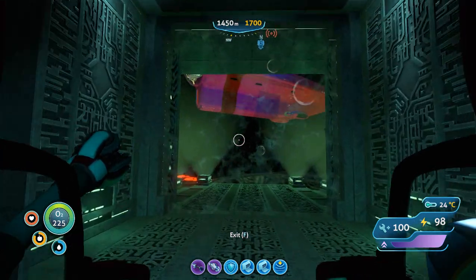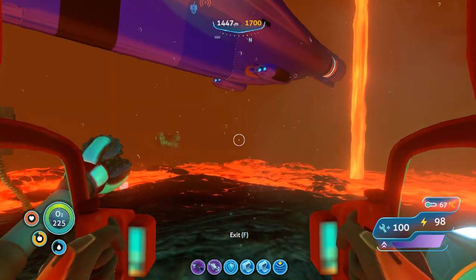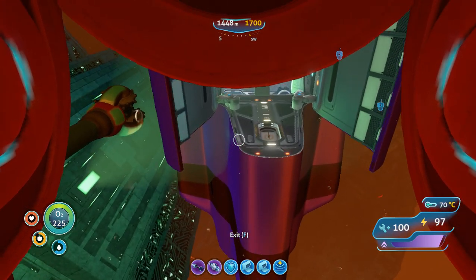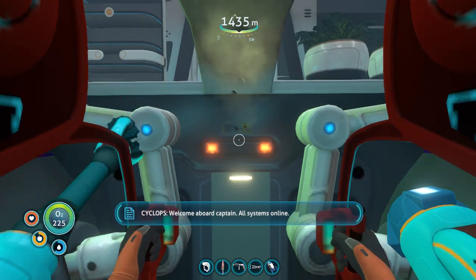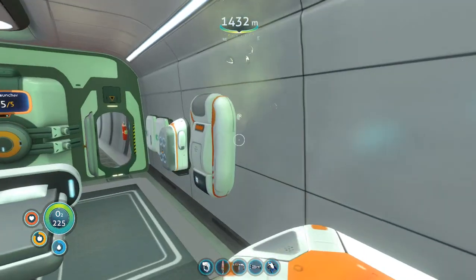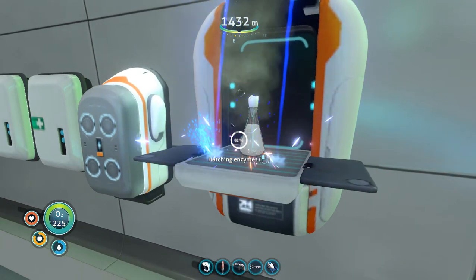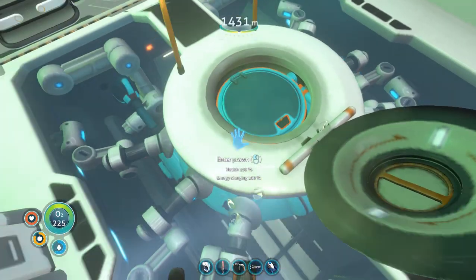I parked the Cyclops closer this episode — last time it was a pain in the ass to get back inside. I just realized there was really no point taking the Prawn suit all the way out here since I have to go back inside immediately. Hatching enzymes — perfect. Now get back in here.